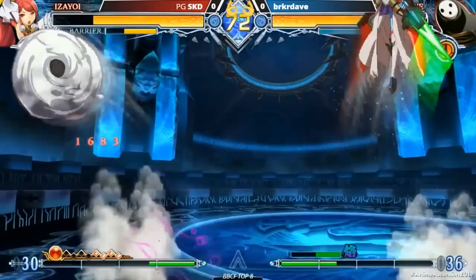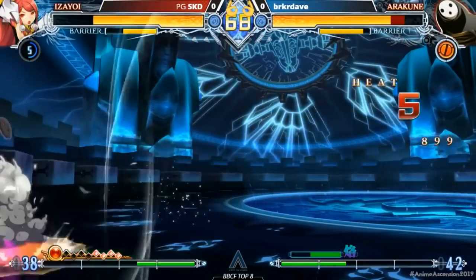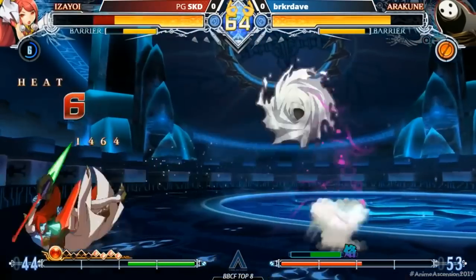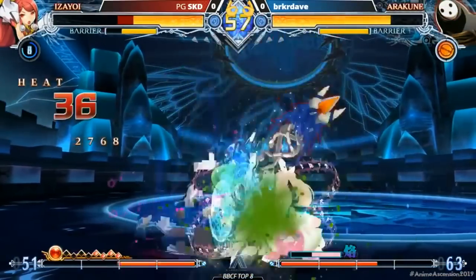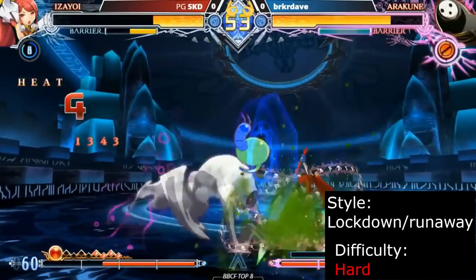One of BlazBlue's most infamous characters, Arakune is a set play monster. His high air mobility and full screen harassment tools give him solid keep away neutral. Once he finds the hit to trigger curse, he can completely alter the flow of the round, forcing the opponent to hold an onslaught of mixups that grant explosive high damage rewards. Arakune is great for players who love forcing the opponent to block their setups and turning the tide off of a single hit.